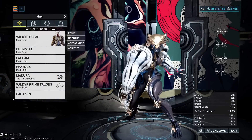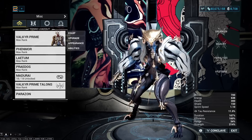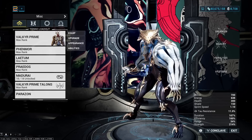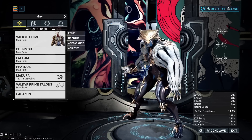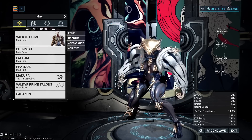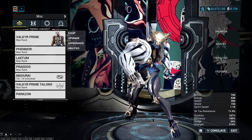Hello and welcome everyone. Today we are going to be discussing all of the new arcanes in the Angels of the Zariman update. We already have a video on Emergence Dissipate, so we're not going super far into that — it's very good, please check out the separate video. Today we'll go in order through the Molt arcanes, the Warframe ones, the single Fractalized arcane for primaries, all three Cascadia arcanes for secondaries, and all the operator arcanes. Ratings are on a standard A to D scale.